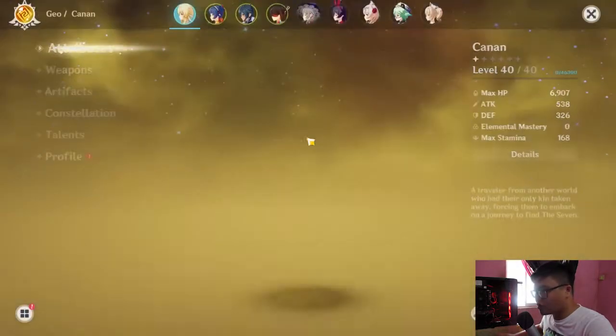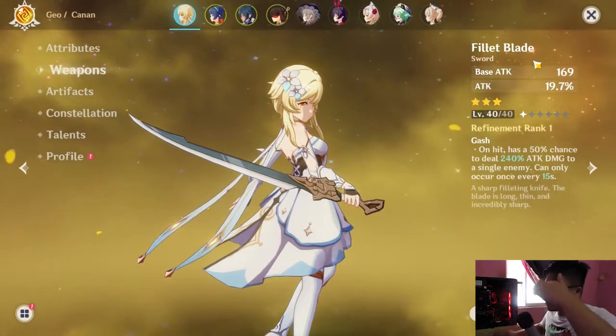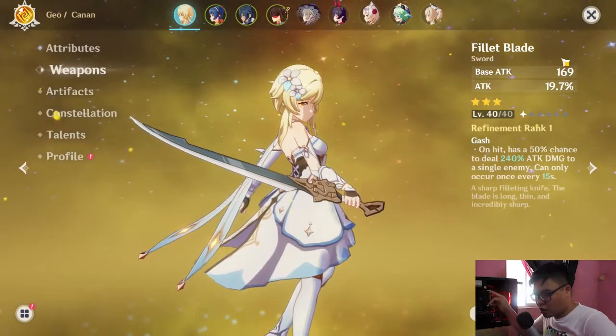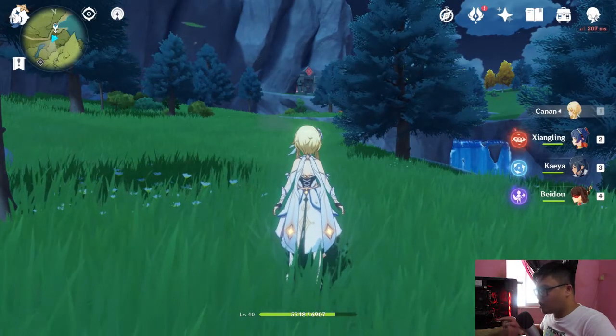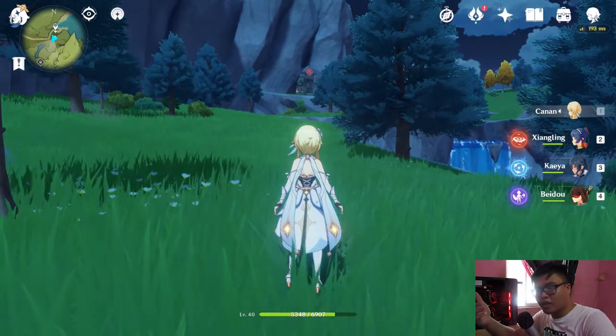What I'm talking about is this weapon — the Fillet Blade. Why did nobody ever tell me about this? Nobody talked about this blade. I got this blade when I completed a quest — I forgot the name already — but it was a quest where you need to activate the ruins. The quest giver was Soraya.